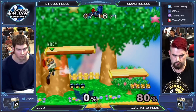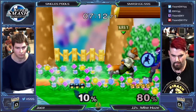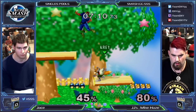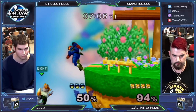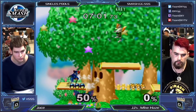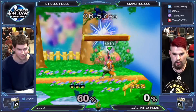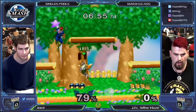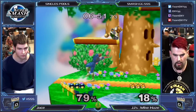He tries to go for a stomp on that side platform. Jace really committing to those stomps, up there on the side. Jace navigating around that drill perfectly and getting that edge guard. I've been seeing SOJ do that a lot recently - use that down tilt as an edge guard.